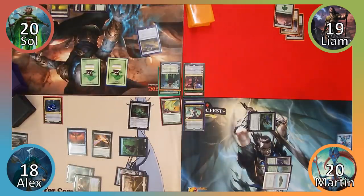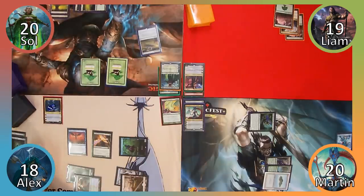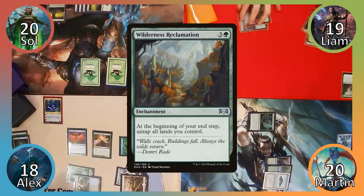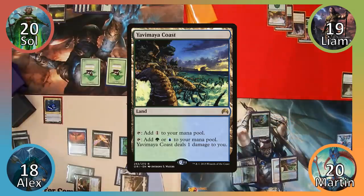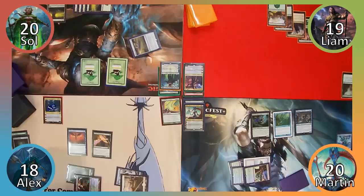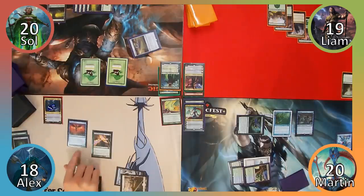Sol plays a Forest and then casts Broken Bond, targeting Dowsing Dagger. The Dagger is destroyed and Sol puts a Forest into play with the spell's effect. Sol then uses his Atlas to draw a card and passes the turn. Liam plays a Forest and then casts Wilderness Reclamation. He then untaps all of his lands in his endstep and passes to Martin. I play Yavimaya Coast and then cast Lord of Atlantis. Next I cast Harbinger of the Tides, paying a life to tap Yavimaya Coast for blue and return Alex's Llanowar Elves to his hand. Rude.